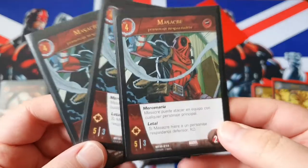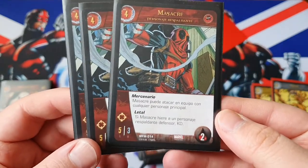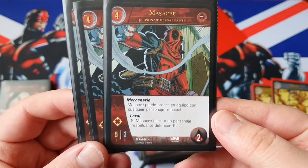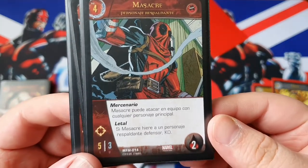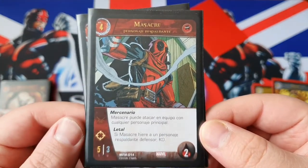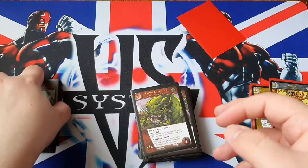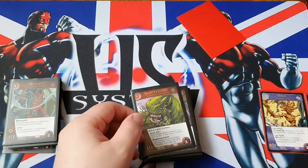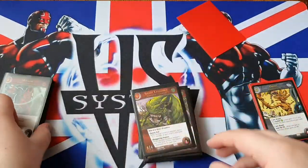This is a character I do want to see that can fight, and that's Massacre. He's a 4-cost Underworld, 5-5 range with 2 health. His keywords are written in Spanish, but Mercenary means he can team attack with main characters, and Lethal means if he wounds a supporting character in combat, you KO it. Being able to team attack with Groot when he's level 2 or 3 is fairly large, especially with a lethal team attack.